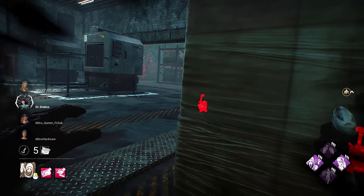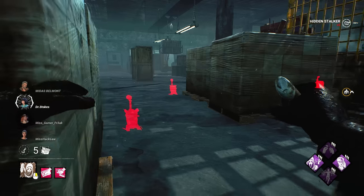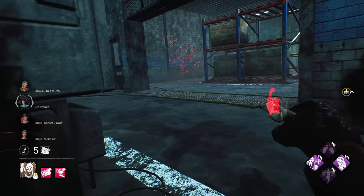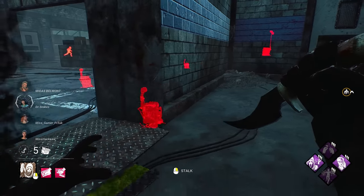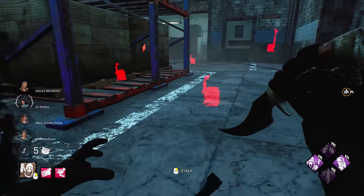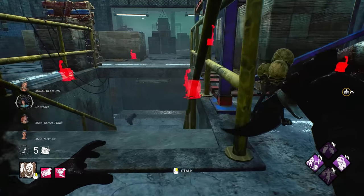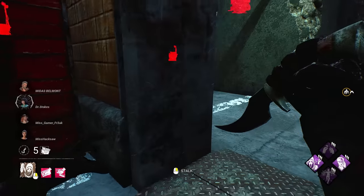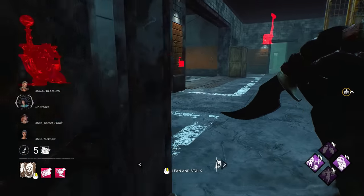I heard someone hop into a locker. Let me check. What angle do we take from here? We have someone downstairs working on that gen — see if I can get a quick peek, but not from this angle. They don't know I'm here just yet.